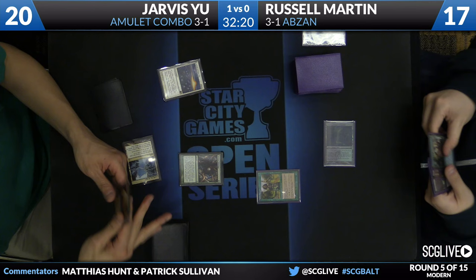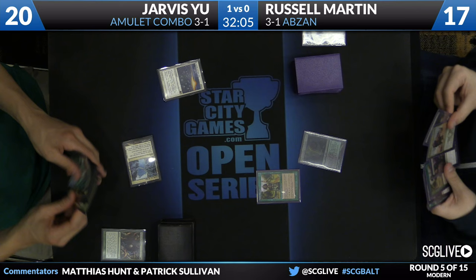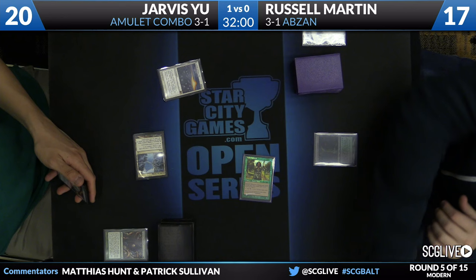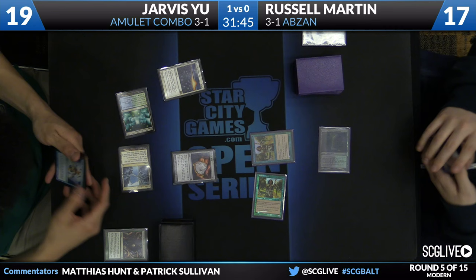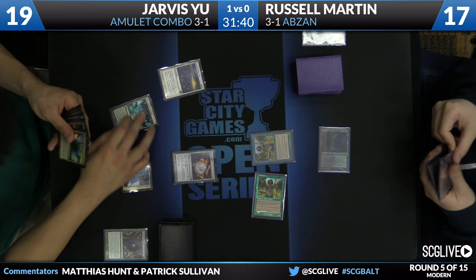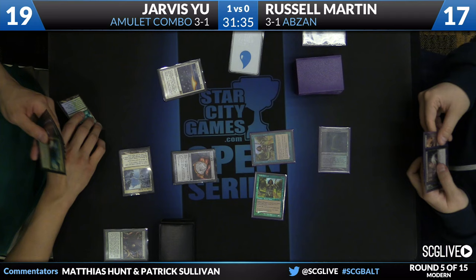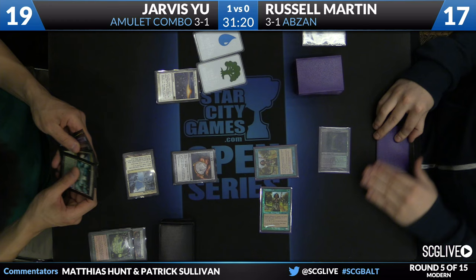We see a Turn 1 Noble Hierarch from Russell, and Ancient Stirrings from Jarvis — that's going to find a copy of Amulet of Vigor. Using the counter off Tendo Ice Bridge. Jarvis can keep a lot of hands because of his Leylines that are kind of bust-ups — he does not have to be fast because of this. His biggest worry would be that Russell were to ramp out a Turn 3-4 Siege Rhino; that would probably be good enough. But you see Russell missing his second land drop — that is great news for Jarvis. Jarvis's hand has Summer Bloom as well, so this could be a pretty crazy turn. Simic Growth Chamber is going to come into play, it'll untap from Amulet, make a blue and a green, and then bounce itself.